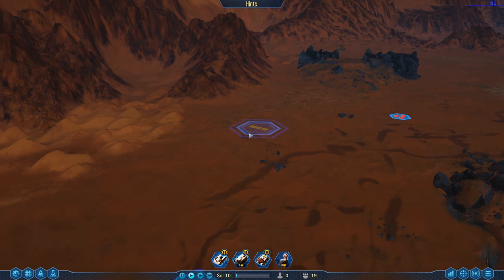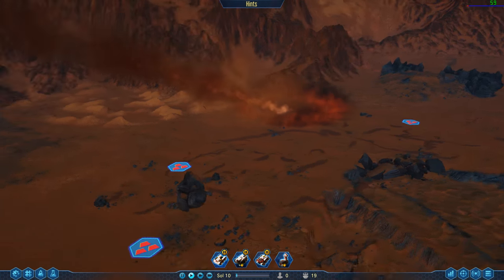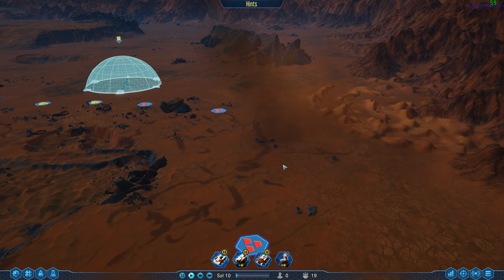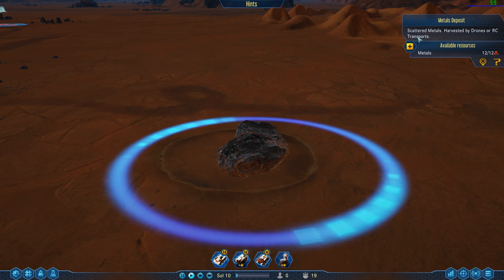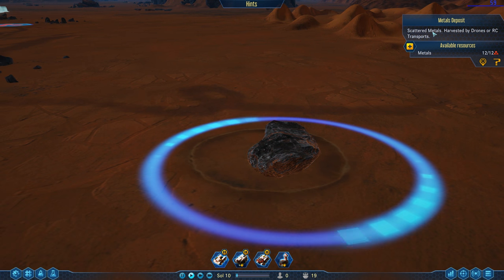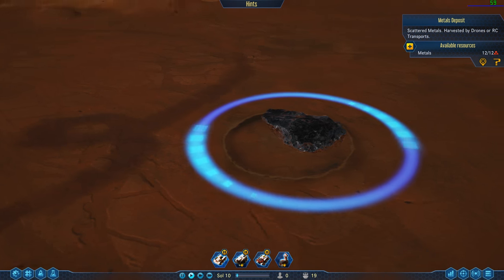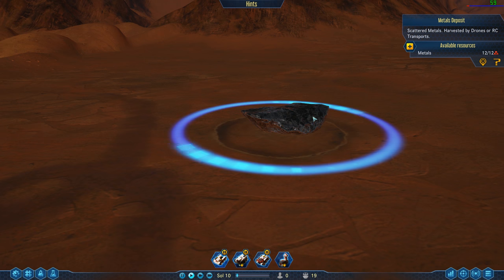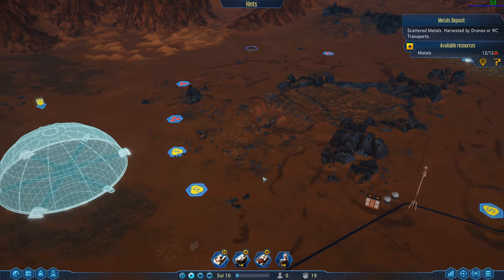What's this? Oh, that was like a contact spot — look right here. It has scattered metals harvested by drone RC transport. So this meteor comes in and there's like a mini crater here. I feel like it would be a much bigger crater than that, but the point is we're getting metals from space too. So that's good.